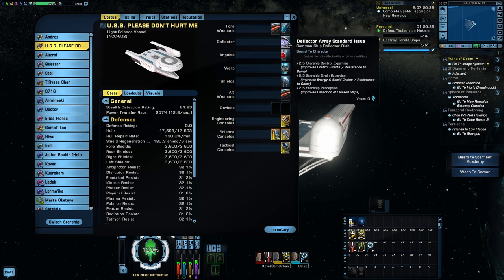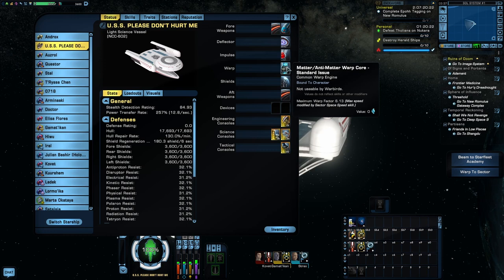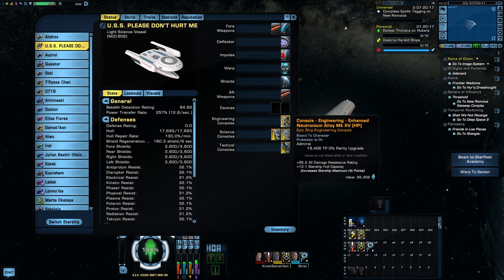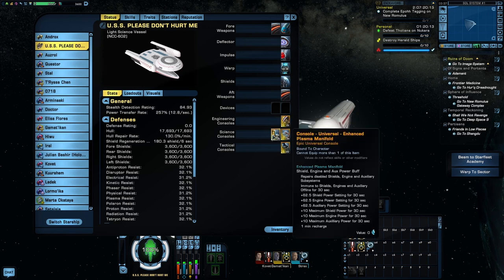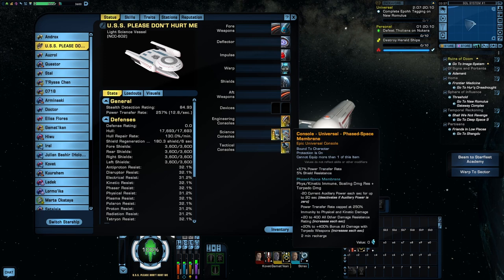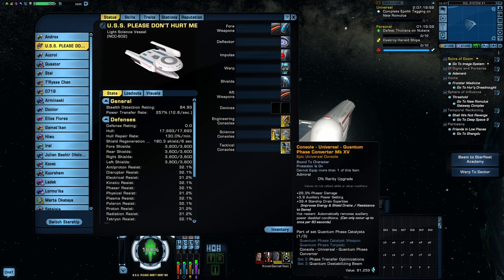The rest of the gear is also standard issue. The Oberth isn't very fast, it doesn't have very powerful shields, so again, to keep everything thematic to the build, I have kept everything standard here as well. For the consoles, I'm using Enhanced Neutronium Alloy for the extra damage resistance — not that that's going to do anything. Next is Enhanced Plasma Manifold, which comes from this ship, so of course I had to leave it on. I also put on Phased Space Membrane, which comes off the tier 6 version of this ship. Aside from exploding, the only other thing the Oberth is known for is phasing through stuff, so this seemed fitting. And lastly, Quantum Phase Converter, because again, phasing theme — and I figured I may as well give the phasers a little bit of a boost.